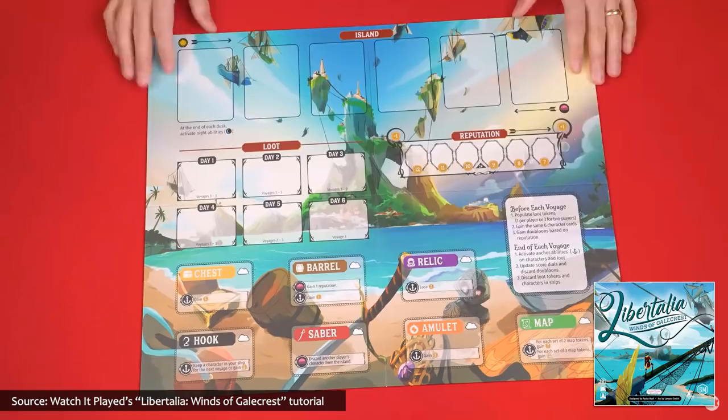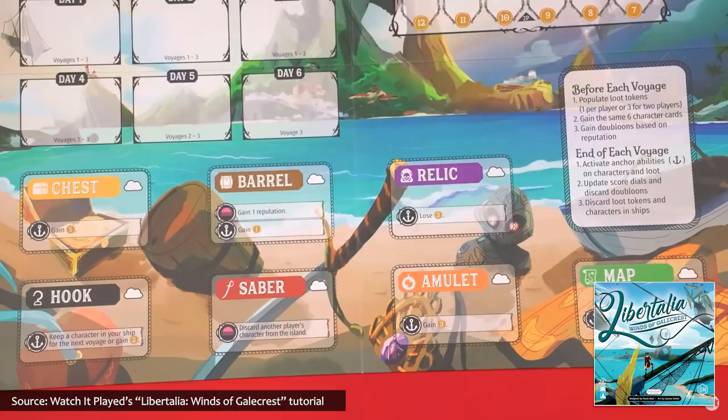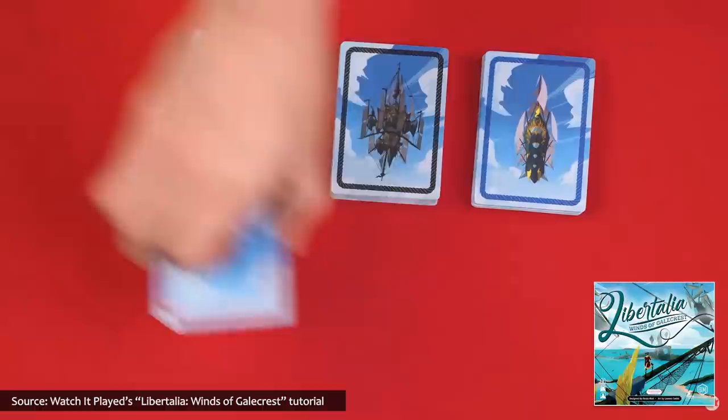And in what I believe is this episode's greatest segue: while Suspects requires players to pay attention to what they see, the next game requires players to pay attention to the sea — because it is Libertalia: Winds of Galecrest, an updated and revised new version of Libertalia, the pirate plundering pastime from 2012. Libertalia: Winds of Galecrest builds on its predecessor's gameplay of selecting and playing a specific pirate character from each player's hand to determine who gets to sail away with the treasures that are up for grabs.